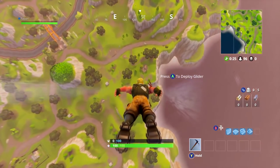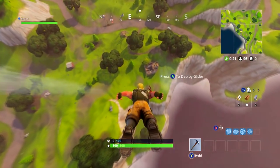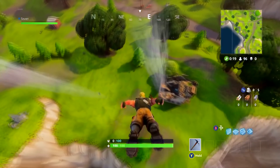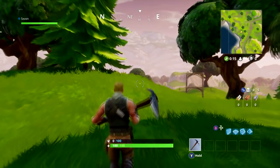Luckily, this was patched months ago. If you want your glider to deploy way lower than anyone else's at this time, try to skydive over the ocean and freefall a tiny bit longer than if you were over land.